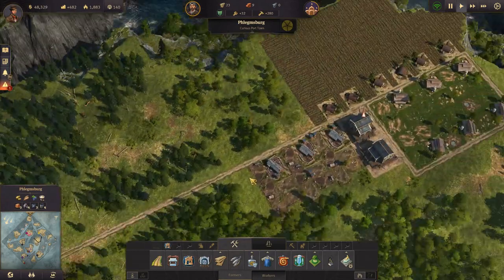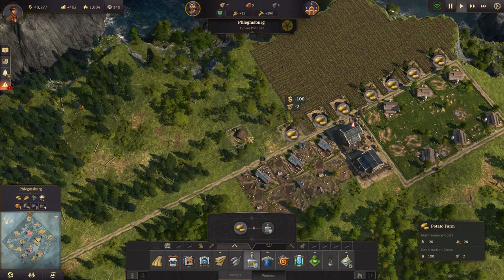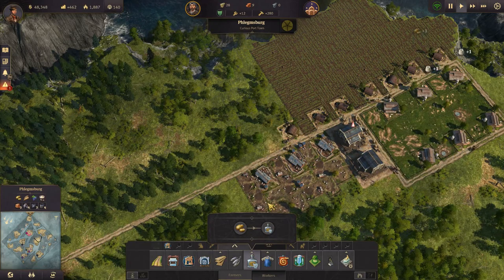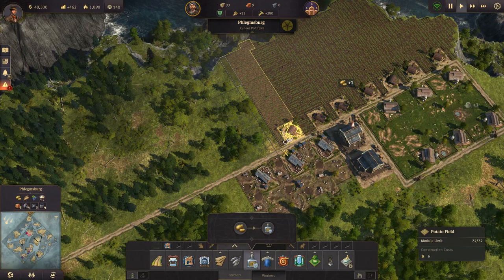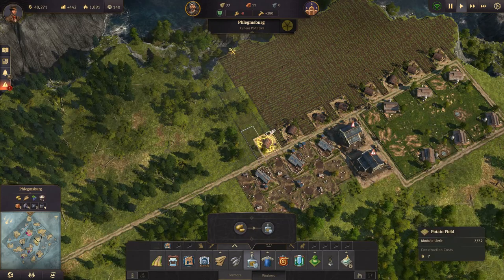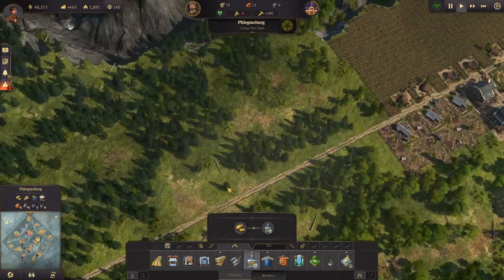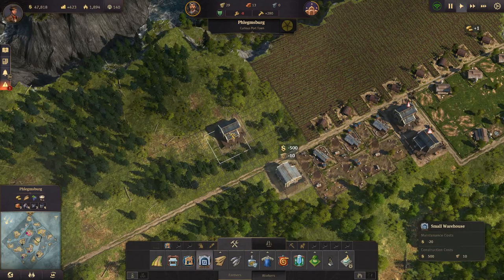Let's get another potato farm built up. We now have one, two, three, four, five, six, seven, eight potato farms. We need a warehouse for all of this — build it there for now. How many distilleries do we have? One, two, three, four, five, six — which means we need two more. We could build them down here and get the road going.